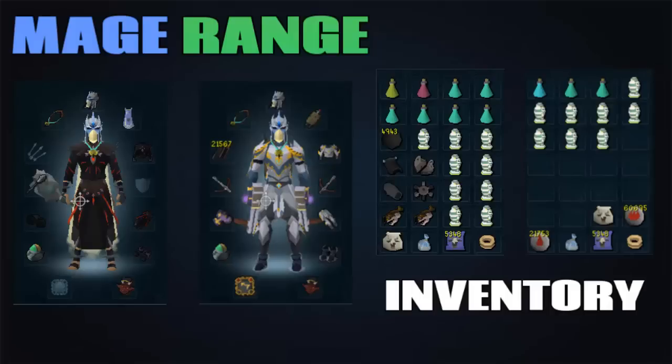Before we start killing the Black Demons, you want to know what to wear. I showed a mage and range setup. You can use melee with drygores; however, drygores are fairly inaccurate at Black Demons and you will splash sometimes even when on task. So I'd recommend to go for mage or range. Mage is the fastest way to kill them if you can get high enough accuracy, but if your accuracy is lower and you don't have a great mage weapon, then range is the way to go.